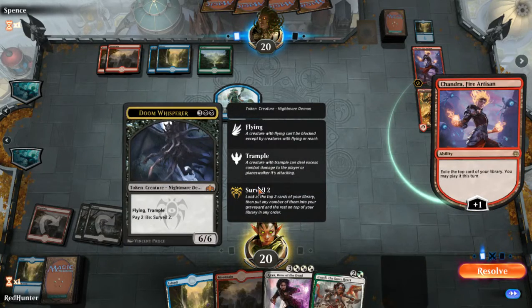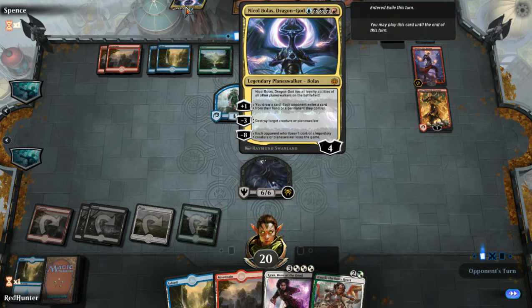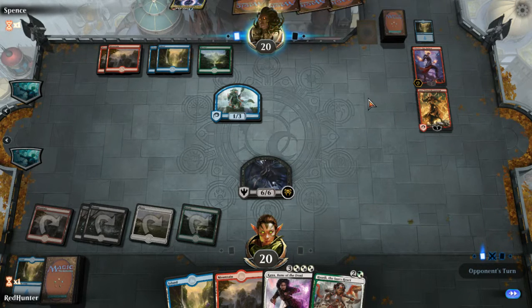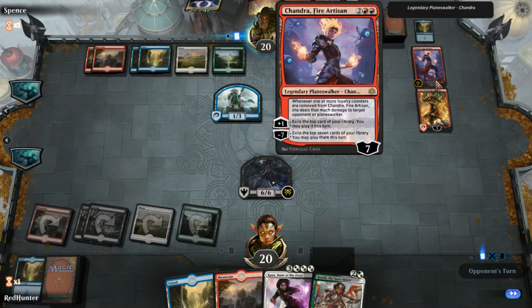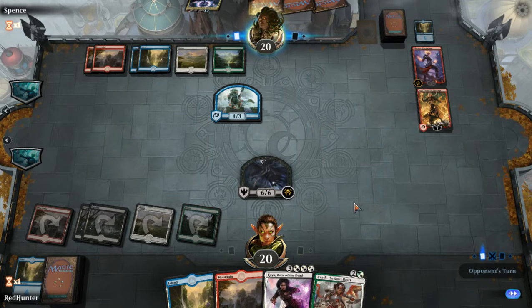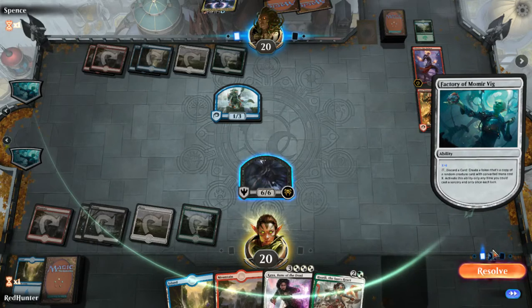I can surveil — I don't know why I would, but I can. You cannot cast that and you lose it. There may be a lot more downside to this than upside. There may be a target opponent or Planeswalker. And I'd be crying too if I couldn't play Nicol Bolas.